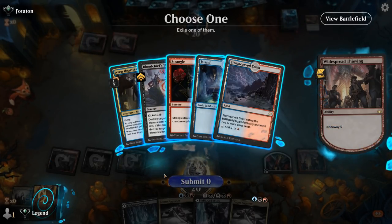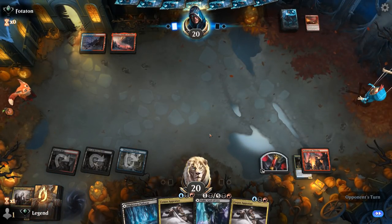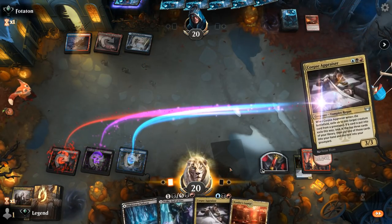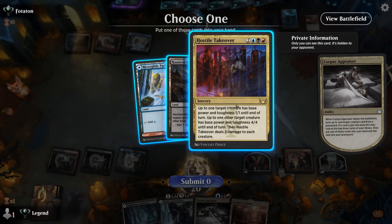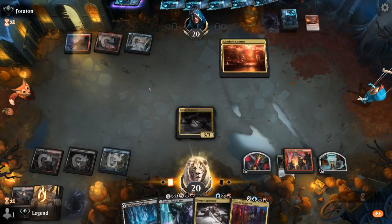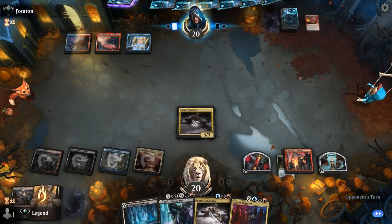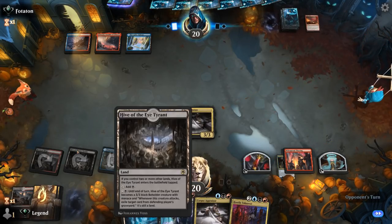Against Blue-Red we'll probably go for Heartstabber, as removal spells won't necessarily come in handy. Expressive Iteration will appraise. Hostile Takeover seems like the pick there. As discussed, the plan is to ramp into Tybalt. We don't have any creatures left in the graveyard to exile with Corpse Appraiser, so hopefully those show up. We still have a Hive we can activate in the meantime.